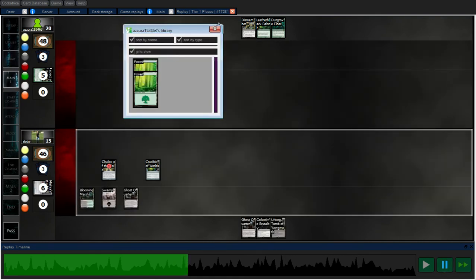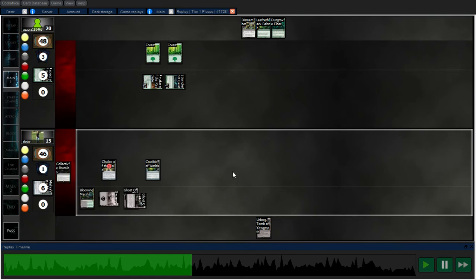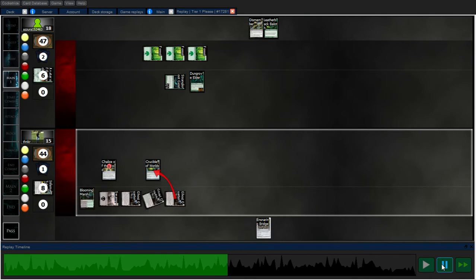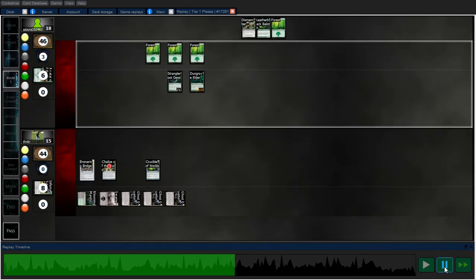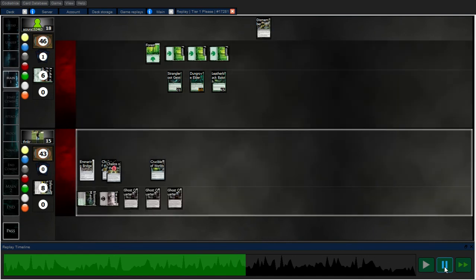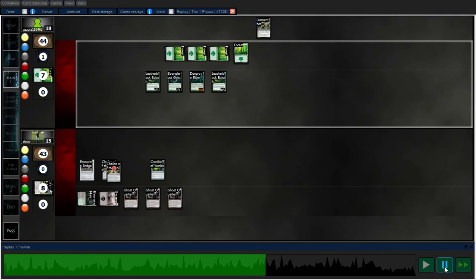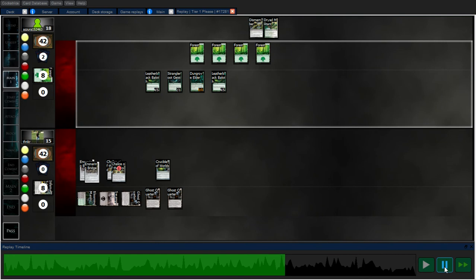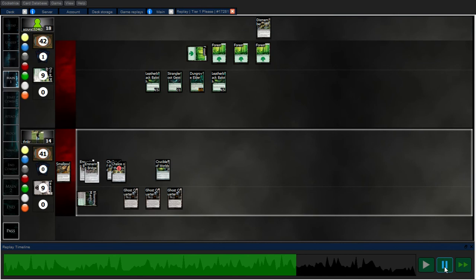I sacrifice both Baubles to draw cards and try to draw into that Bridge. Brutality — kill the Avatar and do the life gain mode to help me survive. I search up for my Bridge and play a land from my graveyard so I can play Snaring Bridge. Against them, that's the game. My opponent continues to play it out, trying to see what my win con is. I just don't draw it for a long time, so in the meantime I Ghost Quarter every single turn. Smallpox starts cutting off my opponent's mana — doesn't matter to me because I have Crucible.